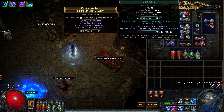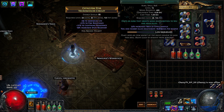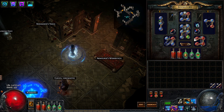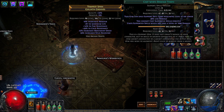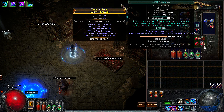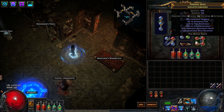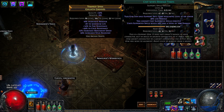The whole idea behind running discipline and clarity was to get mana regeneration up so we can run arctic armor — that's our main defense. Arctic armor will protect us from physical and fire damage. To further improve our defenses we're using cast when damage taken level 9, enduring cry level 10, immortal call level 9, and increased duration, which can be leveled all the way since it's a support gem not restricted by the level cap.